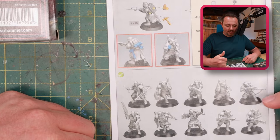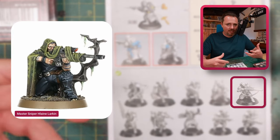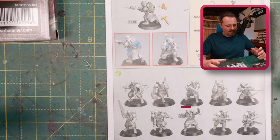First of all, Larkin the sniper is of course gonna be the sniper. That's a very easy conversion, probably the easiest one in the book.